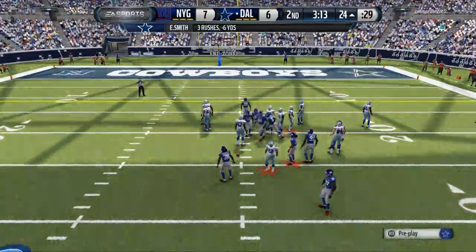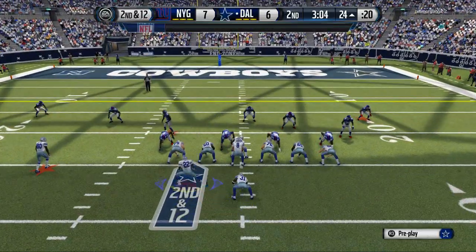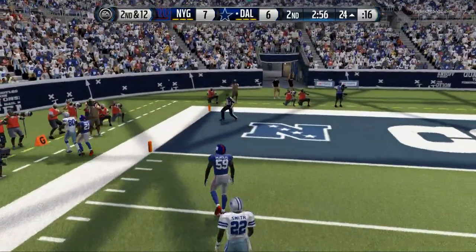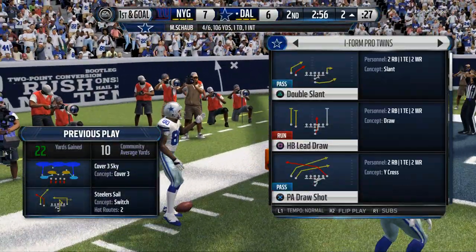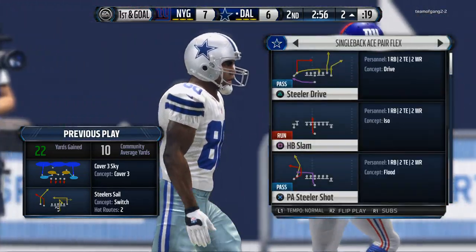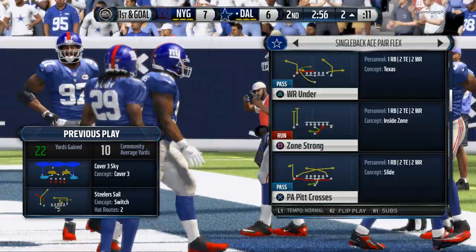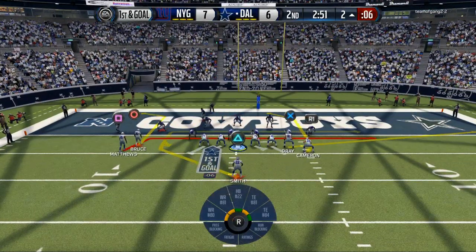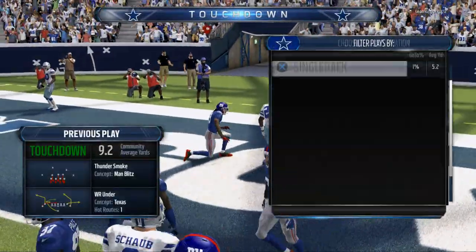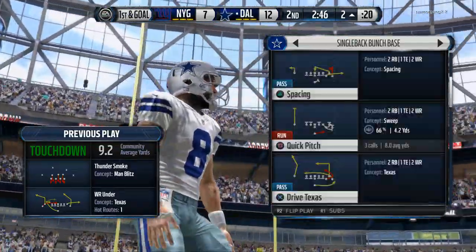Emmitt Smith has got no running room. Matt Schaub throws a dot right there, but we don't even have that formation. This playbook is terrible. We're going to have to go ace pair flex — I forgot about this formation. The ace pair flex is really good because you have some quick pass options and the quick audibles are pretty good from it. You may be familiar with Young Nephew who ran this formation in the Madden Challenge and ran it pretty well — that's what we're going to have to do from Pittsburgh.